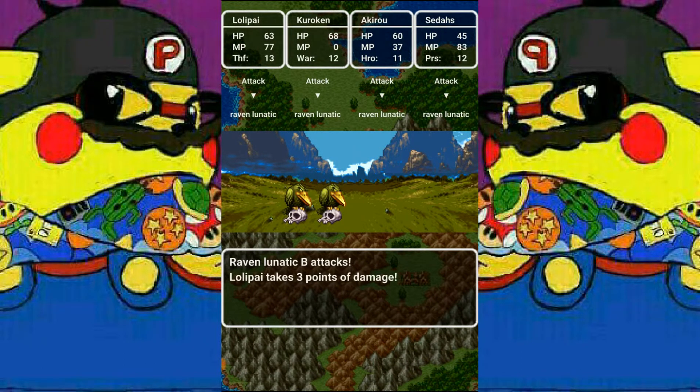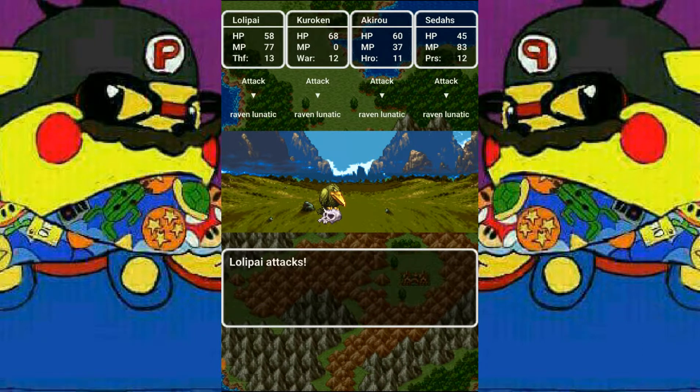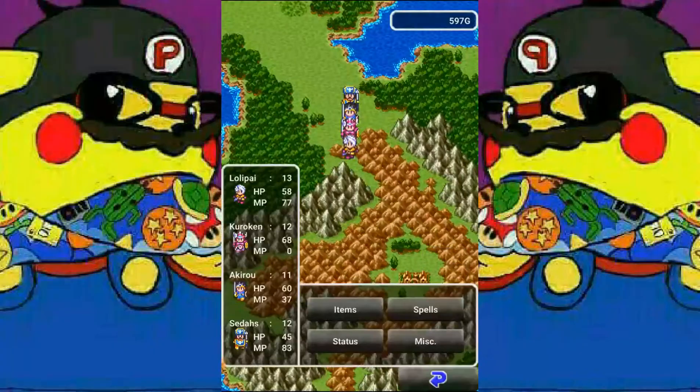Raven lunatics — these used to be worrisome because they attack twice per round. Four of them means eight attacks toward our party, which can be devastating, but fortunately our defenses should be decent enough that it's not a problem. They drop a treasure chest and we receive another seed of agility — awesome!